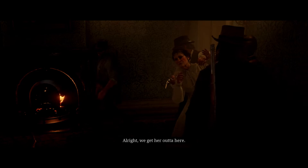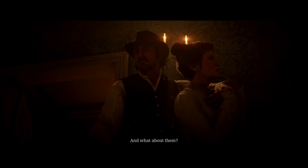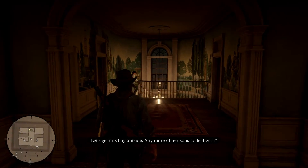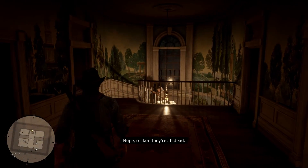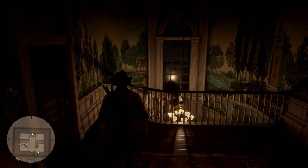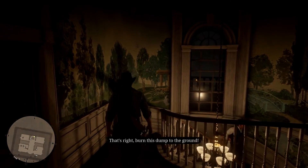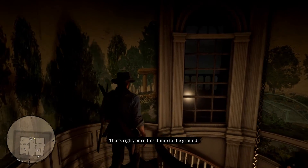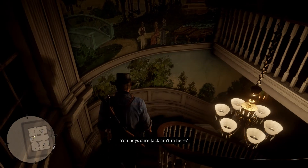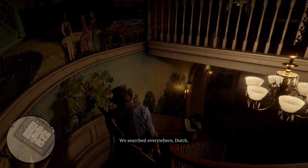They drag Mrs. Braithwaite outside. Commentary: Dutch is showing absolutely no mercy here. It's a shame things started falling apart after this mission. Also thinking - if Red Dead Redemption 3 was ever made, it'd be great to see more missions like this showing the gang in their prime, robbing banks and pulling off jobs.